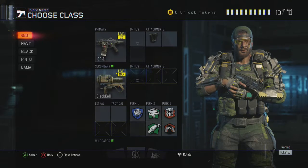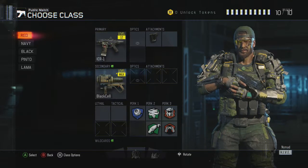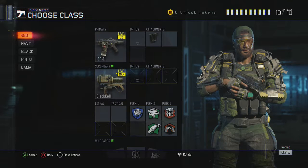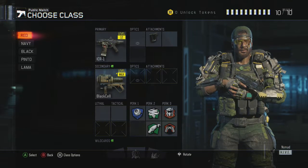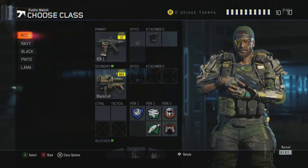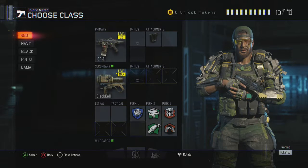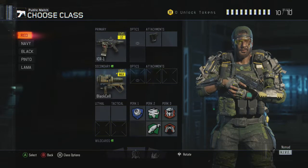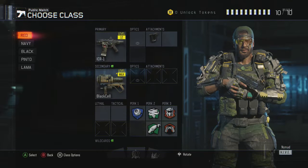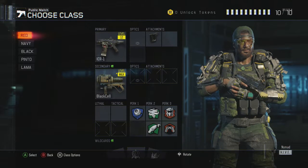The red bean class has the ICR with the perk blind eye and cold-blooded. I started using tactical mask because I was getting tired of getting flashbanged. I run the ICR with grip because I have two perks on perk 2 and two perks on perk 3, and I like to take stuff down.